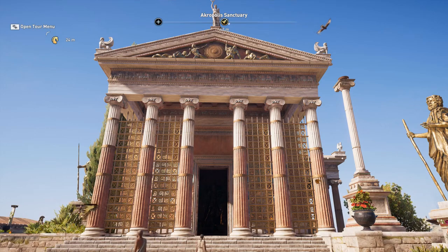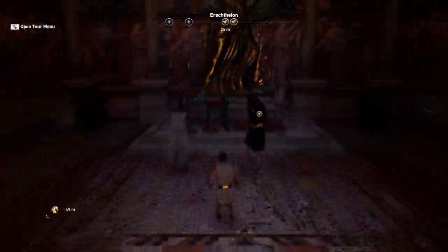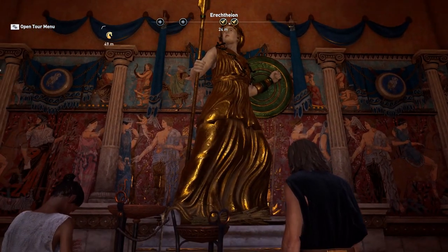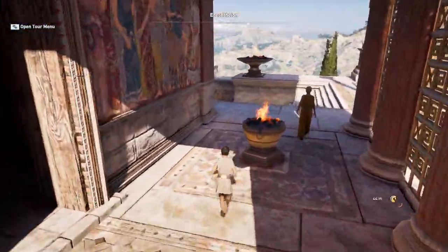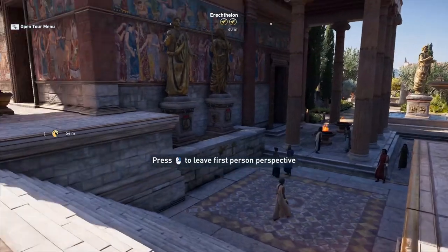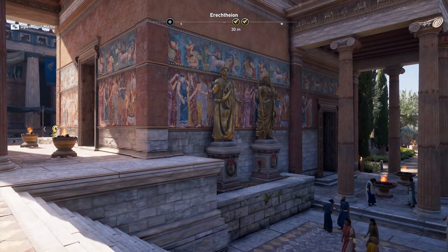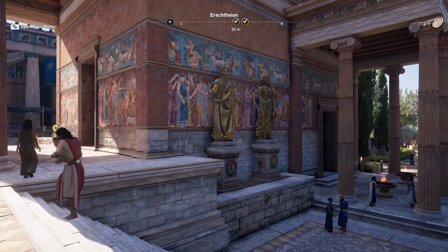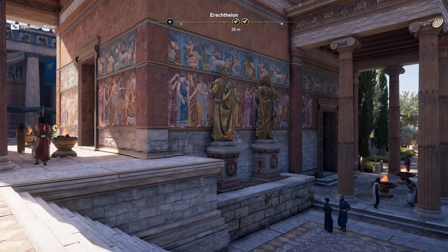Hexastyle Ionic. If we follow the path of the procession, people would come in and bring new clothes every year for a wooden statue of Athena, so this place was the focus of the festival. We see the entrance here at this level, but then there is a staircase going down and another entrance at a lower level — two entrances on different levels. This was done on purpose to maintain the look of the original landscape. This is the building that celebrates the religious and mythological history of Athens.